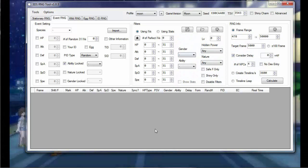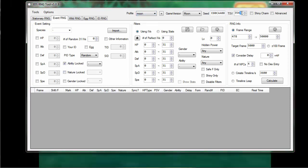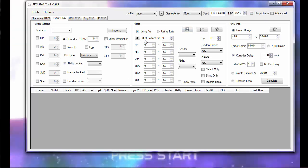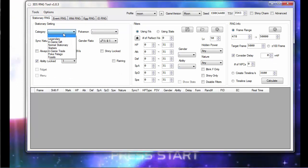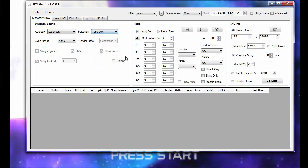So in Sun and Moon, in 3DS RNG Tool, you're going to need to set up a profile with your game and its trainer's shiny value — even though you can't really RNG any of the shinies in this game. The legendaries can't be shiny, so it doesn't really matter, but it's good to set up the profile. You're going to go to stationary RNG, set legendary, and set the one you're aiming for. Mine is Tapu Lele.